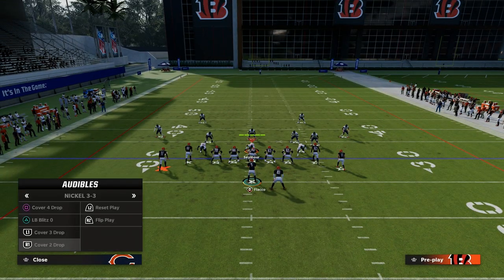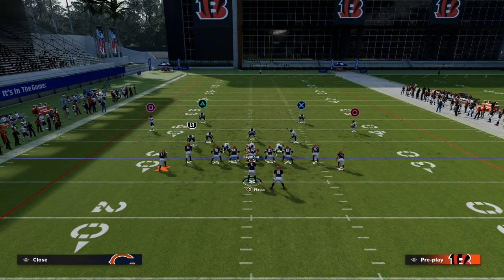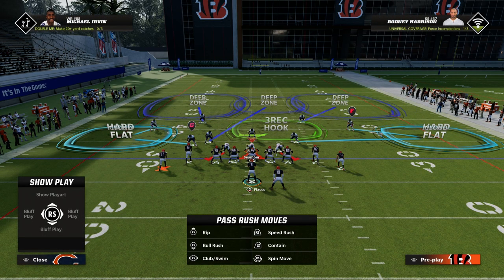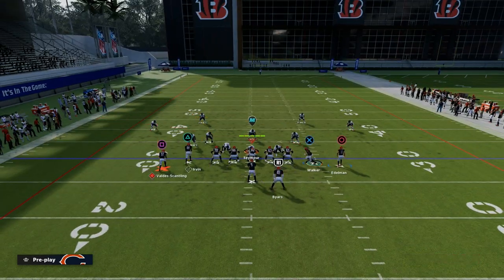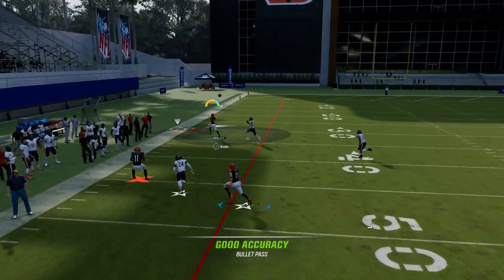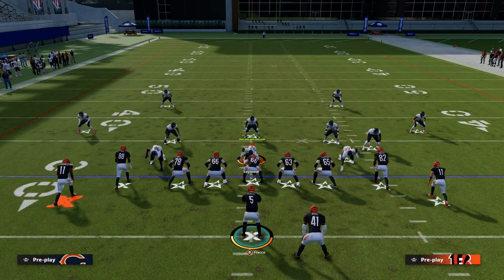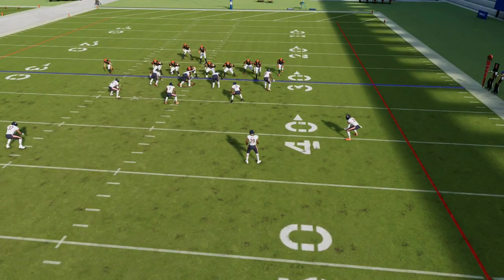This forces the opponent to basically play backed-off cloud flat coverage. This is where the slant post concept becomes very helpful — I'm not blitzing anybody either; we're dropping eight every single time. If they blitz you, the holes in the defense are super significant. You have play action pass protection, which is widely considered the best way to protect this year. The post route is actually really good because of what it does to the deep half.